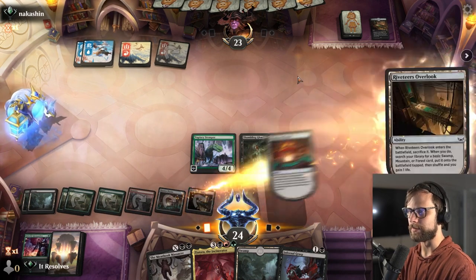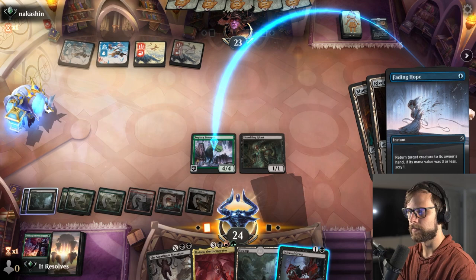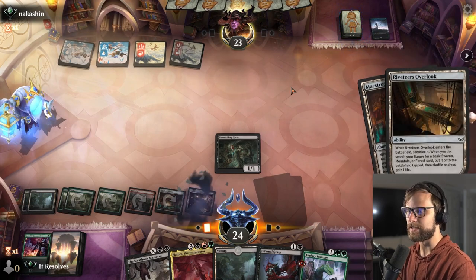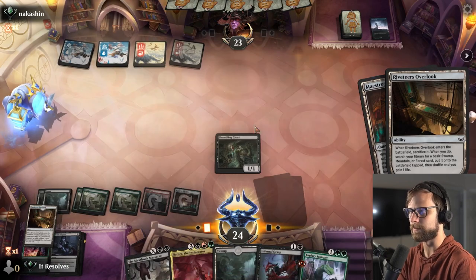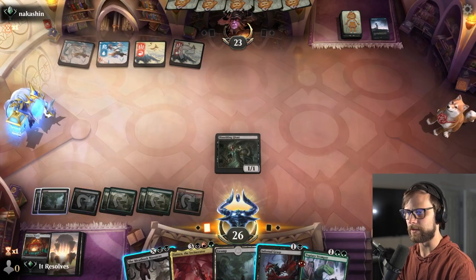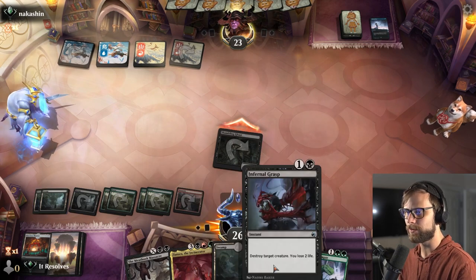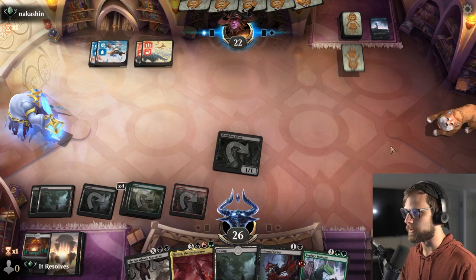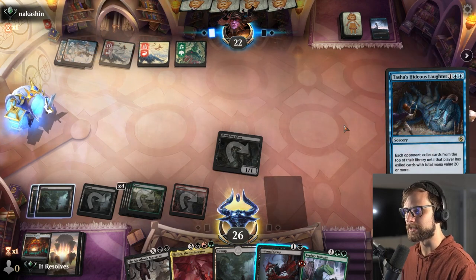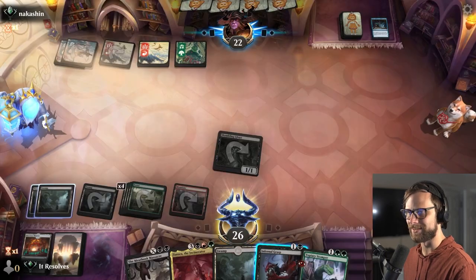Now we've got quite a number of lands and we can Meat Hook Massacre our way into a good turn, or just leave up the Infernal Grasp. This deck does a great job of just filtering and getting tons of lands onto the battlefield. Don't love Tasha's Hideous Laughter — that's pretty bad for us. Thankfully they don't hit very many cards. This is a Ruin Crab deck, a hundred percent — there's no way it's not.